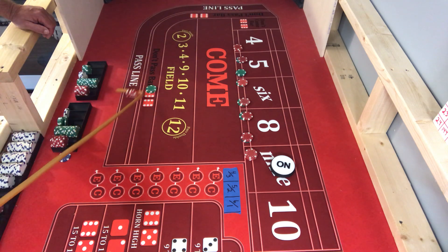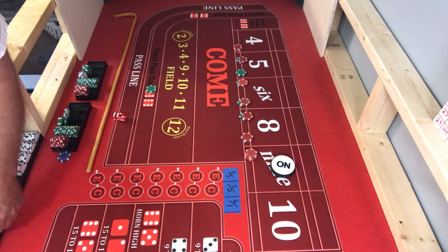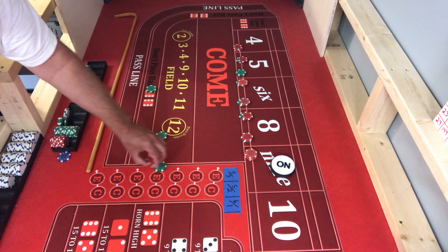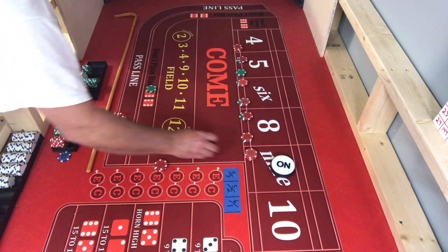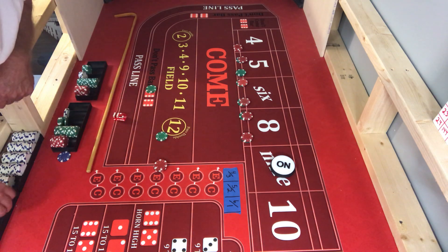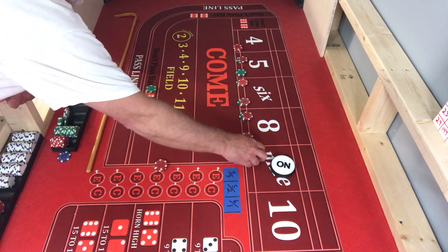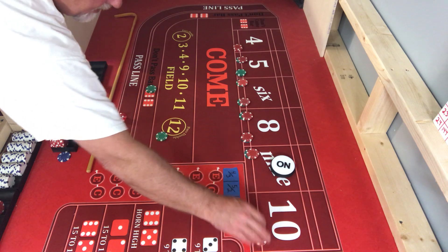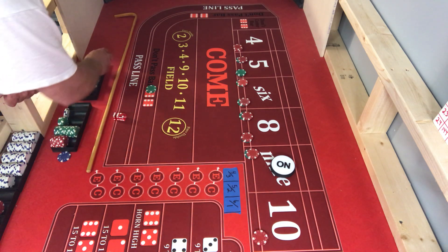There is an eight and that is great — eight will pay 35. This one is going to press this up to 30. I'm going to move over and press the 10 for the don't pass. Both of them get a green chip.